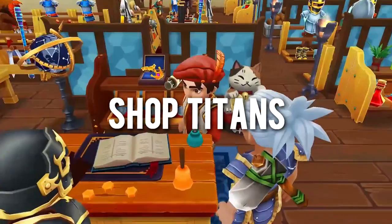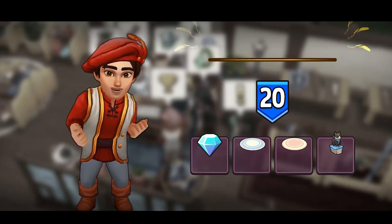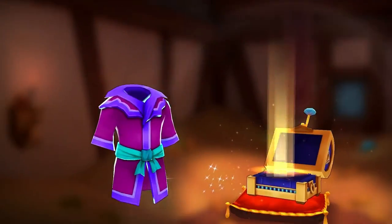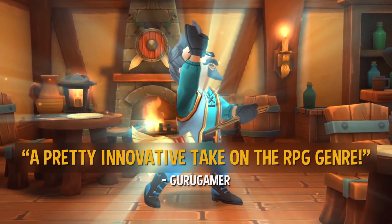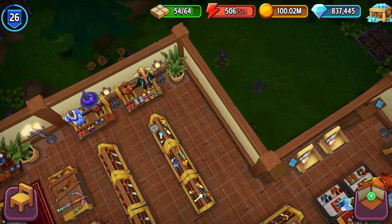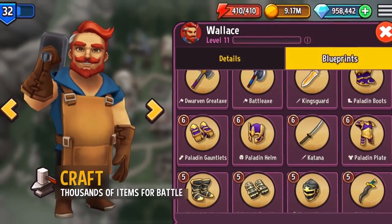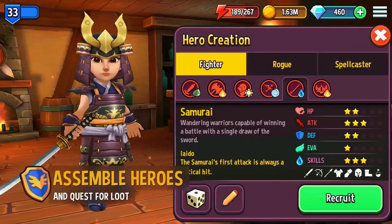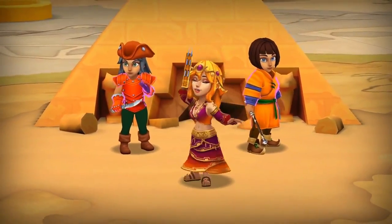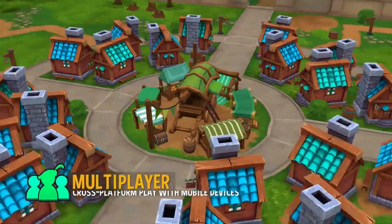Shop Titans is an RPG shopkeeper simulation game. You craft powerful equipment, stock your shop and sell to heroes — all to make money and improve your store. You start from scratch, build and customise your store, and craft weapons, shields, boots and more, which you can also upgrade and enchant with tons of combinations. Outside the shop you can quest with heroes to gain valuable items and team up with guilds. Given the relatively simple 3D graphics, Shop Titans is incredibly easy to run — all you need is 2GB of RAM and 600MB of storage.